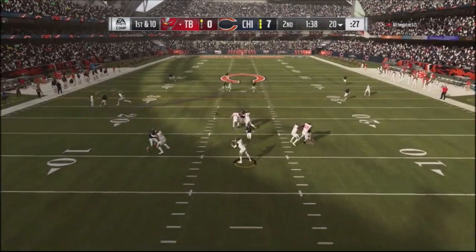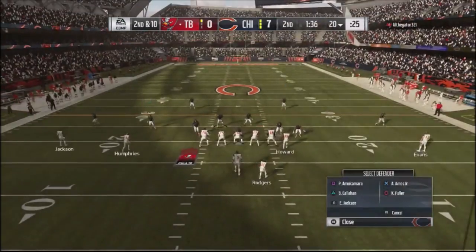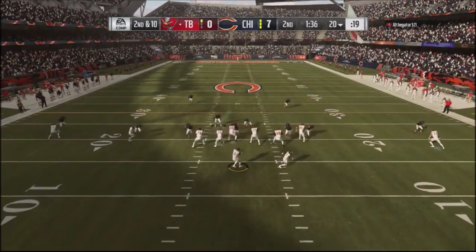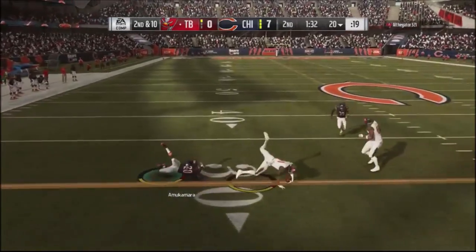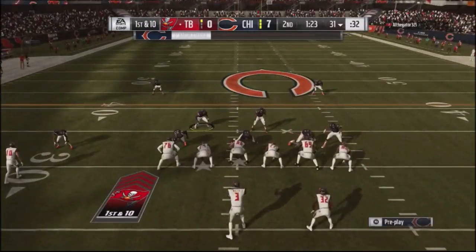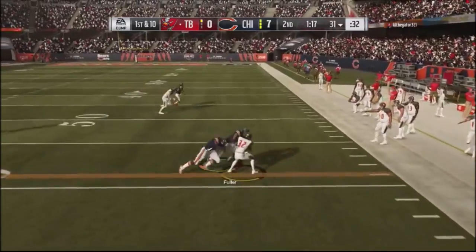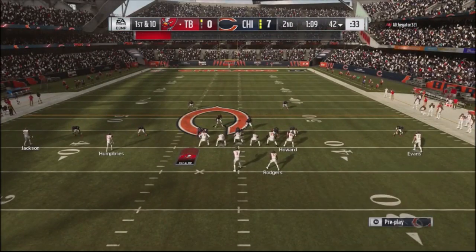He hasn't really shown me anything on offense. He tries to hit me with a wheel route but a defensive back is there to make a play. I'm trying to hit him with the cross man blitz but he was quick hiking a lot, catching me off guard. A little hitch route gets a nice completion. He goes into no huddle and I quickly switch to man coverage to mess up his reads — he throws to his running back, the guy I was actually trying to manually stop.